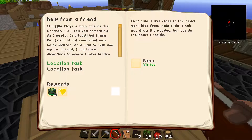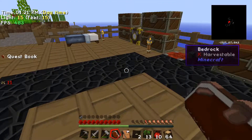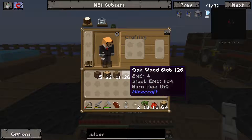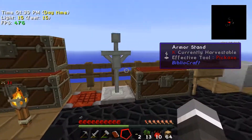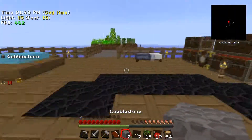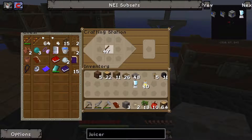First clue: 'I live close to the heart yet I hide from plain sight. I help you grow the needed but beside the heart I reside.' I honestly have no clue on that one. We've got another reward bag — a good one — and we got an armor stand. Not that I have any armor, but hey! And an axe — we need three, a couple of sticks, boom.